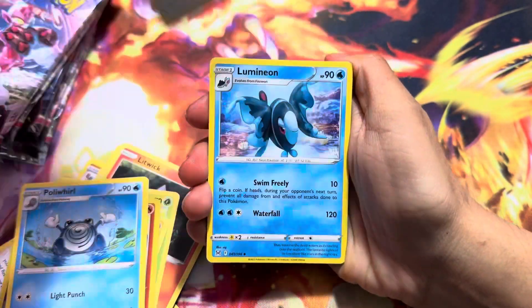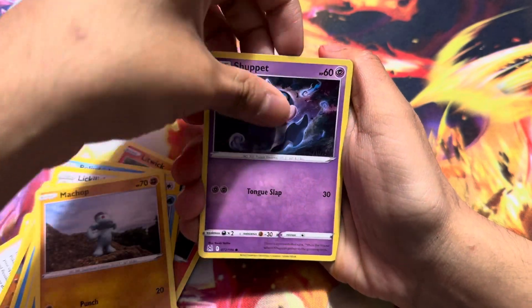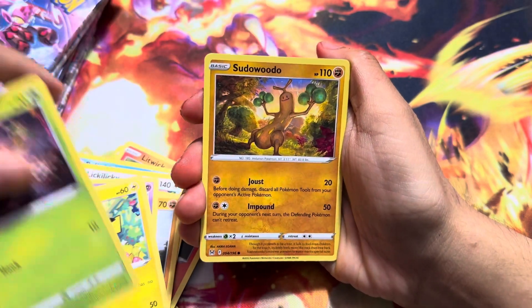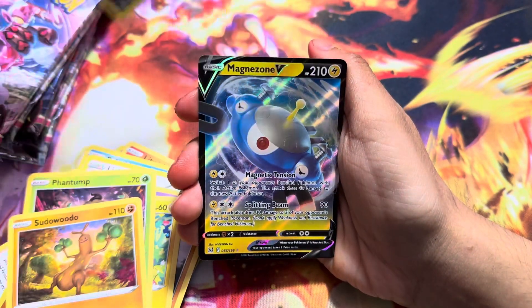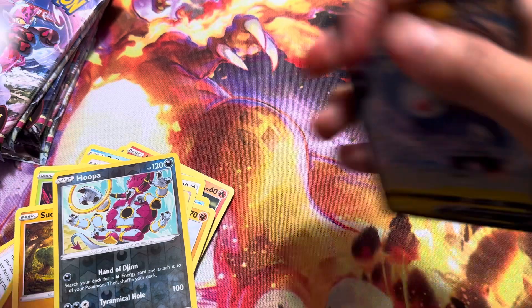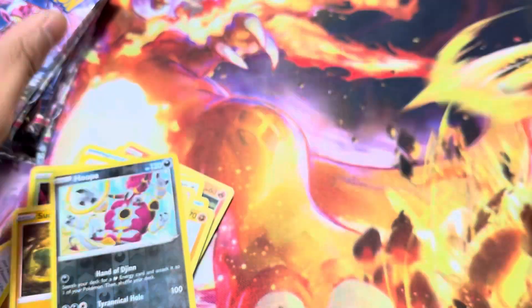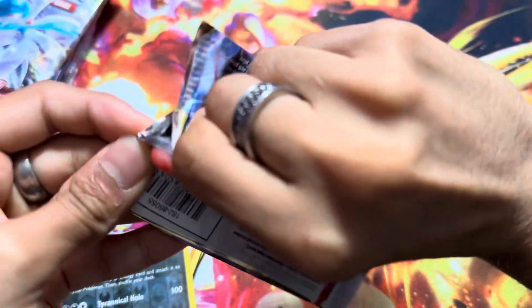Lickitung, a big fish, Machop, Shuppet, Pikachu. They also slide out of the hand so much smoother. Hoopa — and ooh, we got a Magnezone V! Well, that's actually pretty cool. So we got one hit — one out of three.